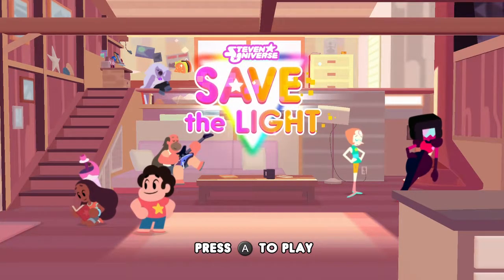I just wanted to show off the title screen again, because the more characters you unlock, the more they show up in Steven's house. And I hadn't shown off what the title screen looks like once you get Amethyst, Garnet, and Pearl.